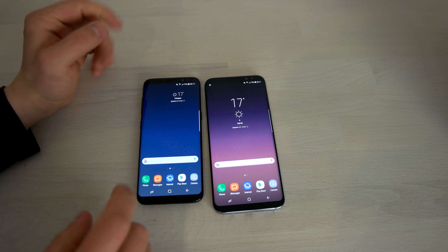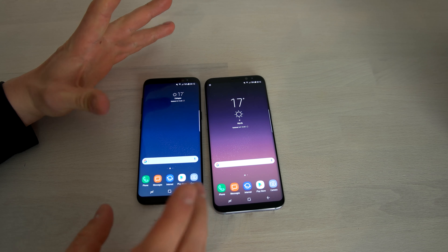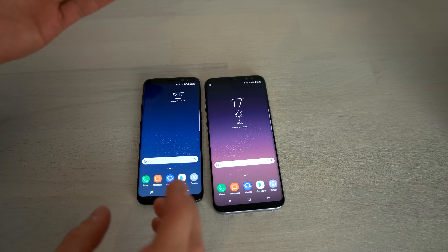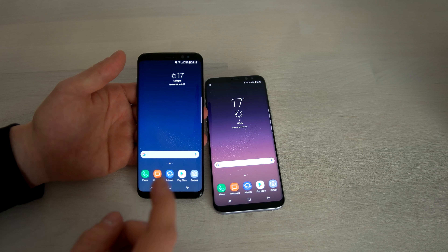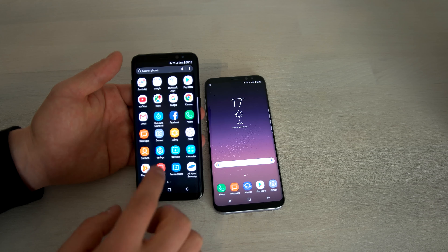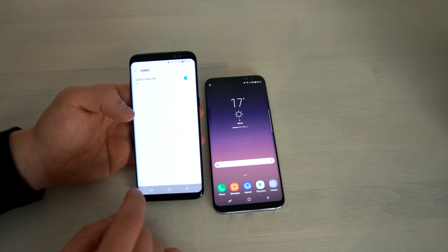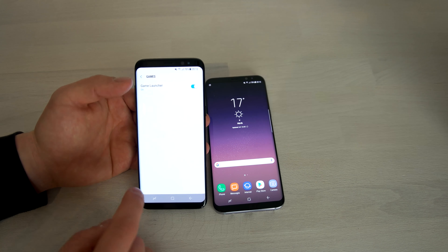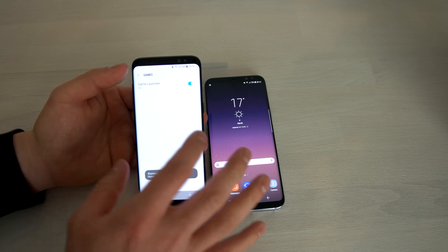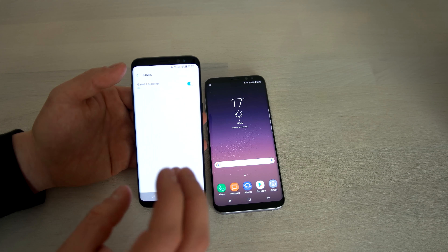Let's play some games on the Galaxy S8 and S8 Plus, but first we need to talk about the software Samsung is now using to improve the gaming experience. Samsung achieved this by using the Game Launcher, which they announced one or two years ago. It's now found on the Galaxy S8 again in an improved version. When you go to Settings and to Advanced Features, you're going to see the Game Menu and the Game Launcher. When you enable the Game Launcher, you can move games into a special folder just for games.